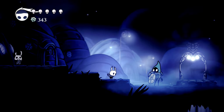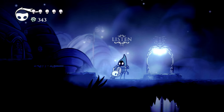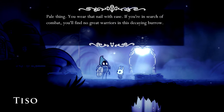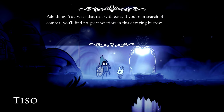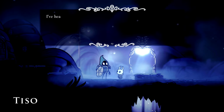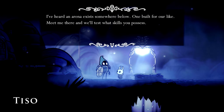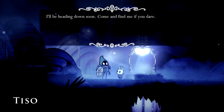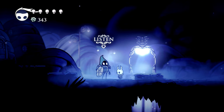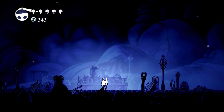This guy's new. Pale thing — you wear that nail with ease. If you're in search of combat, you'll find no greater warriors in this decaying burrow. I've heard an arena exists somewhere below, one built for our like. Meet me there and we'll test what skills you possess — I'll be heading down soon. Come and find me, if you dare. Okay, Tizo — if that's your name.